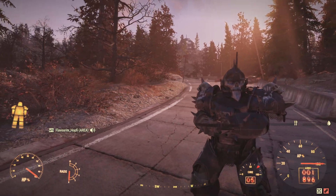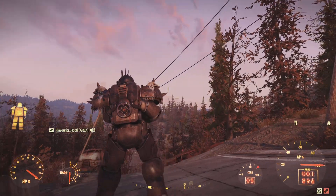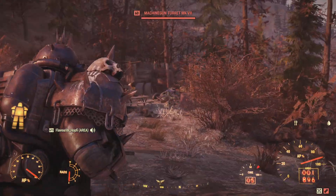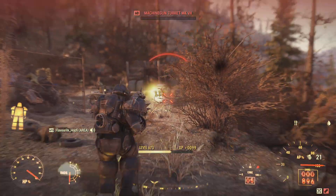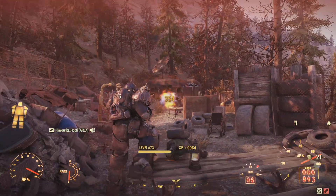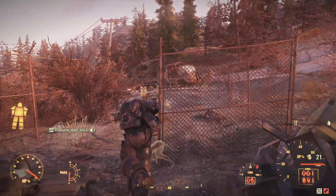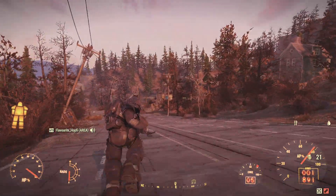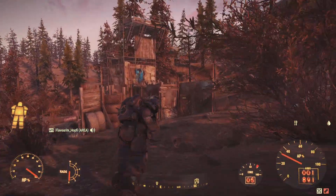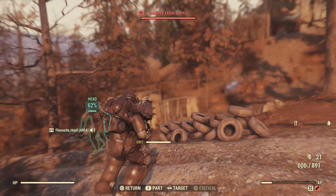Hello and welcome back everybody to the Food Build Factory where today we're going to take a look at the Witch Hunter — that's the guy you can see on screen right now. As always I'm going to show you some gameplay in the first half of the video and in the second half we're going to take a look at the perks, mutations, equipment and everything else. This time around I'm pretty stoked to bring you a power armor using crossbow archer, another one of the subscriber requests. The idea was to make some kind of knight gameplay by using a crossbow and power armor.